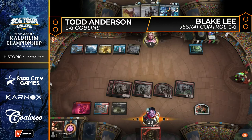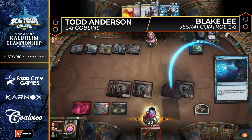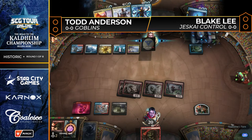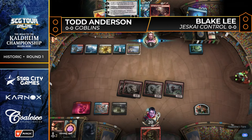Down to five cards, going to commit. Goodbye little token — sacrificed to a Skirk Prospector. And now here comes another Search for Azcanta trigger. Blake's hand is a little bit weak. Todd keeps the Goblin Chieftain in hand, and the draw is an Anger of the Gods — with double red mana available. Really nice draw. Back-to-back with the Triome and now Anger.